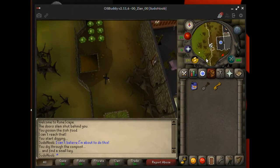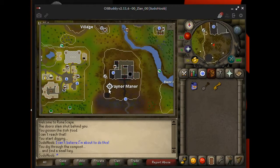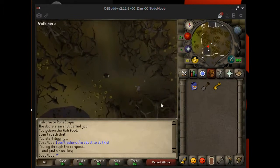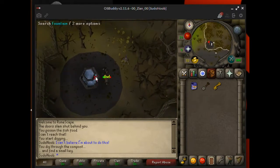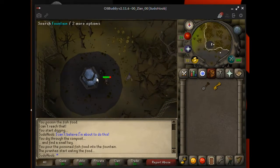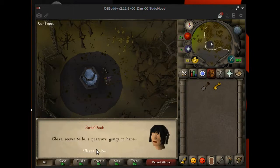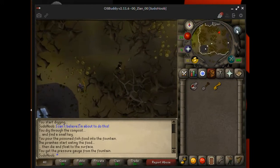Now we need to go over to the fountain. Use the poisoned fish food on the fountain and then search the fountain. You should now have a pressure gauge. You need to go back inside the manor at this point.